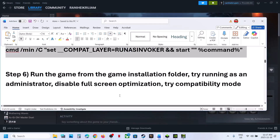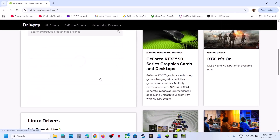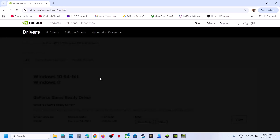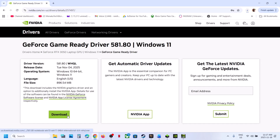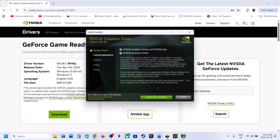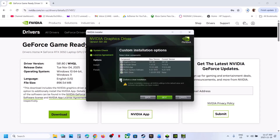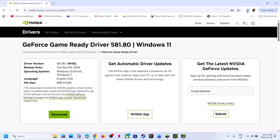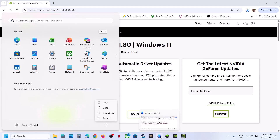The next step is to perform a clean installation of your graphics card driver. NVIDIA users: go to the NVIDIA website, select your graphics card and operating system, click Find. Download the latest GeForce Game Ready Driver, run the EXE file, click Yes, OK, Agree and Continue. Select the Custom option, click Next, put a check on 'Perform a clean installation,' click Next. Once done, restart your computer and launch the game.